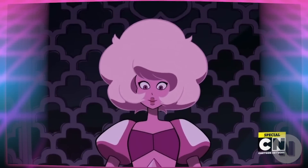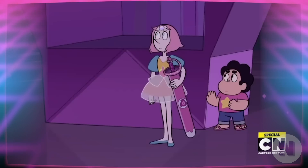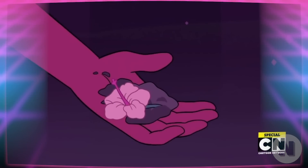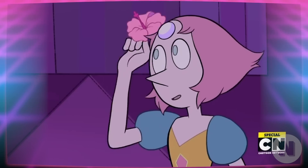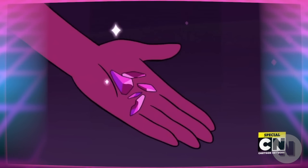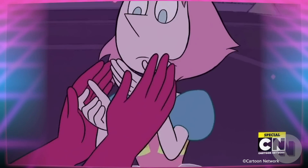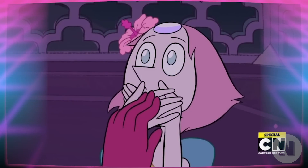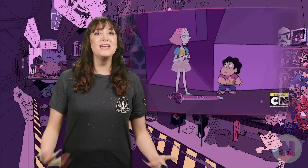SHE WAS PINK DIAMOND ALL ALONG! We've been building up to this for seasons, and finally the truth is revealed! Steven learns that his mother, Pink Diamond, wanted to give up her world to the Crystal Gems so that she and Pearl could live on Earth and be free. She disguises herself as Rose Quartz and fakes her own shattering. Before she goes, she orders Pearl one last time to never speak of this to anyone. When Steven learns the truth, the innermost Pearl hands him back Pearl's cell phone, and he zooms out of her gem.